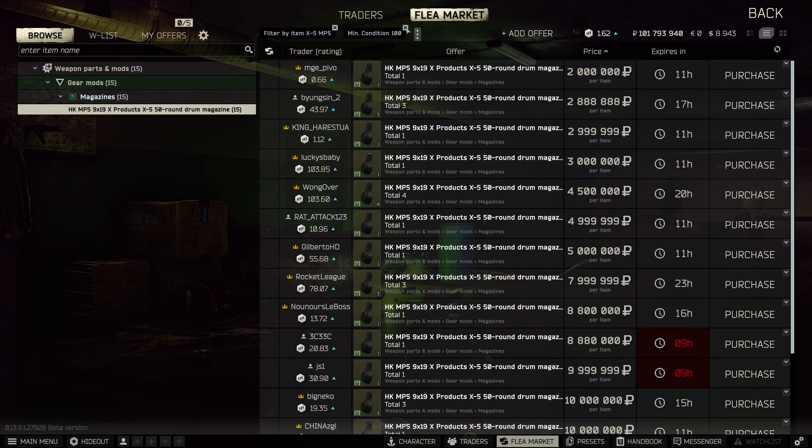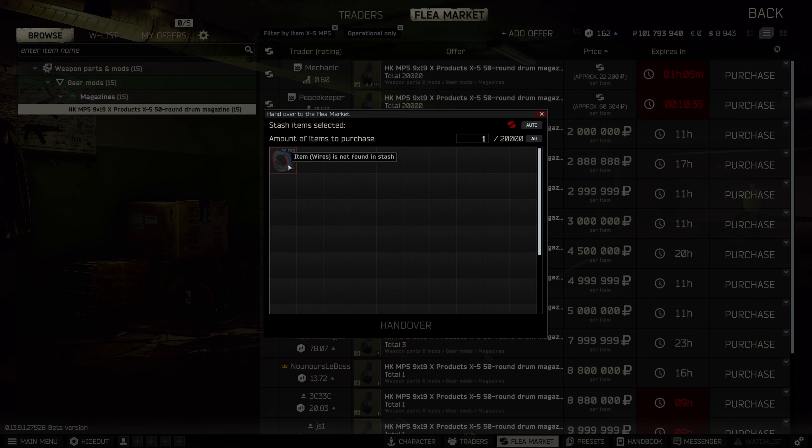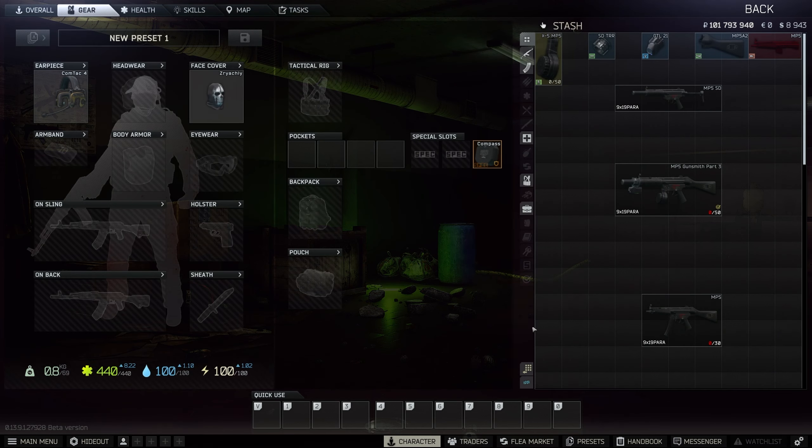You can get the MP5 50-round mag from the market, though I don't recommend that, or you can get it as a barter trade for three wires from Mechanic, or you can get it for one fuel conditioner from Peacekeeper. That's that part sorted.